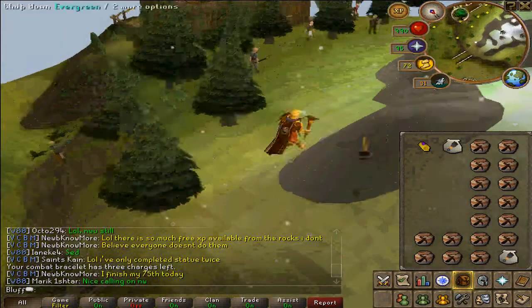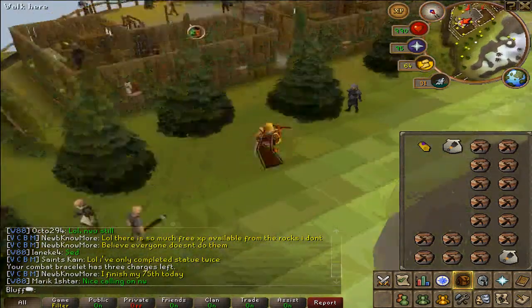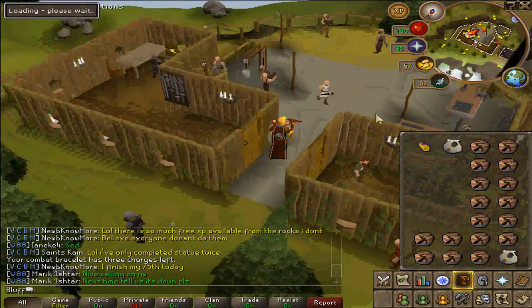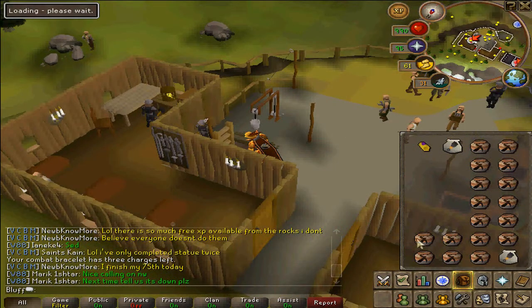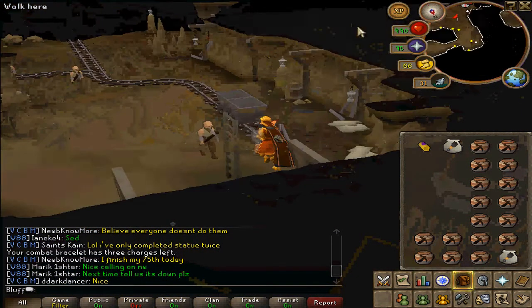One thing to note before you come here: there's no place where you can bank to withdraw items — there's only a deposit option. The pulley lift downstairs in the mining area is basically just like a bank deposit booth; you can deposit things but cannot withdraw them. So once you've used up everything in your inventory — the two familiars and the 17 mining urns — you should go bank in Falador.